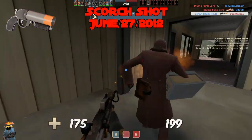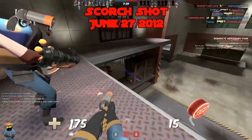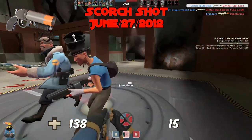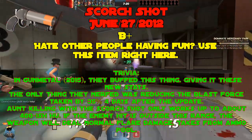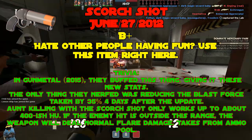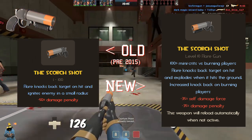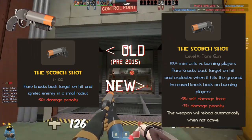The Scorch Shot, added June 27th, 2012. Hate other people having fun? Use this item. It's guaranteed to piss off the entire other team when you inevitably spam it at snipers across the map, through choke points, and at objectives. Morally F tier, but in reality it's a B tier weapon. Trivia: the Gunmetal update buffed this thing — reducing the damage penalty from 50% to 35%, adding increased knockback versus burning players, increasing blast radius from 92 to 110 units, and making hits and explosions always mini-crit burning targets. That last one is the real problem.